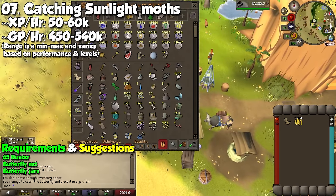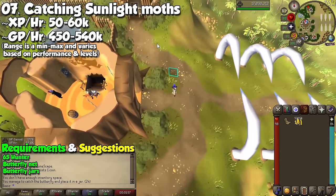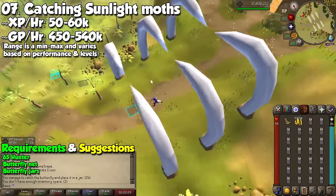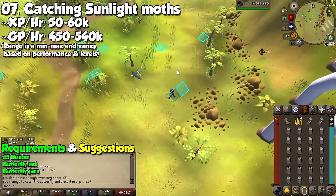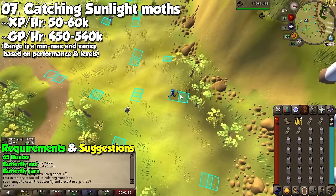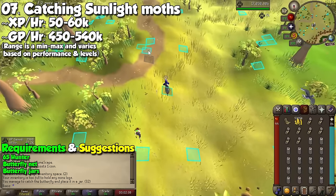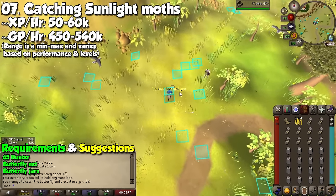For some reason, even though the Sunlight moths require a lower hunter level to catch, I was able to get more XP and GP per hour by doing these. Maybe it's because it's a little closer to the hunter guild, you can get butterfly jars a lot quicker, and there are a lot more of them so you can catch them a lot faster. Highly recommend you grab that NPC highlight and tag all those moths, because if the Moonlight moths are difficult to see in the basement, these are so difficult to see — this is a problem with most butterfly creatures. Make sure to tag all of them and click on the boxes whenever they're available, and again, this is going to be 100% profit.